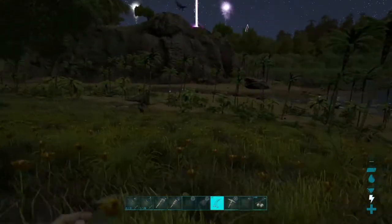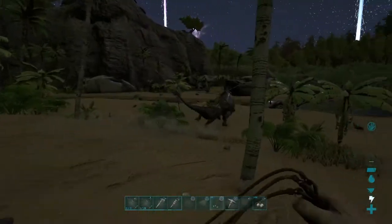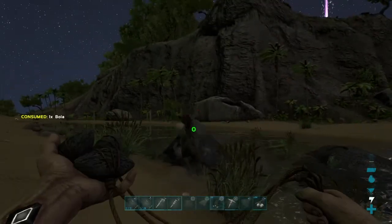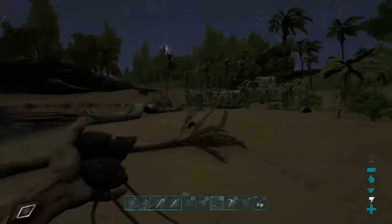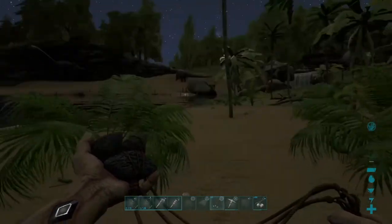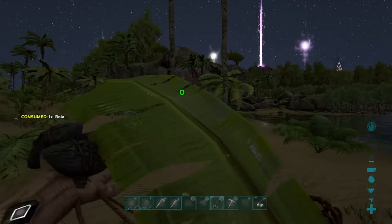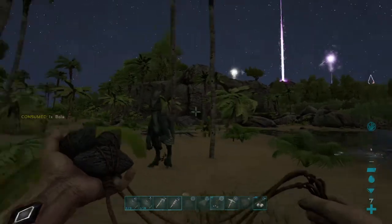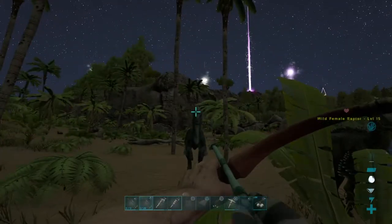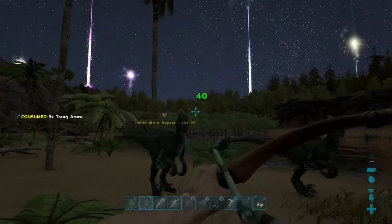There's an alpha raptor over there and a normal one. Let's check it out and see what level it is. 20. No. Let's get pretty far away from it — oh, there's another one. 95! Alright, I'll knock that one out. 15. Not the best level, but that will be a good starter tame.